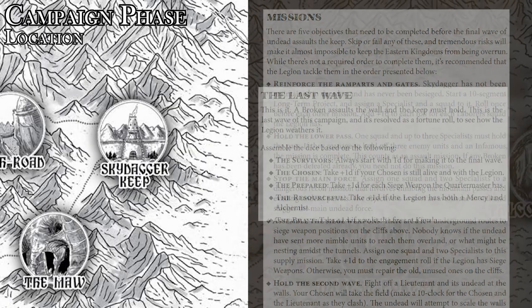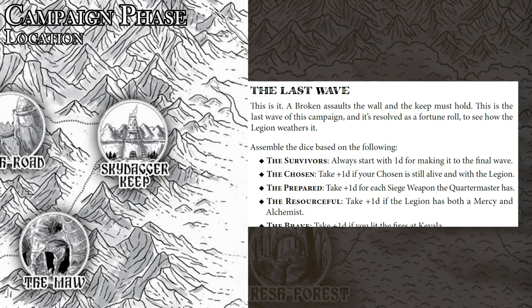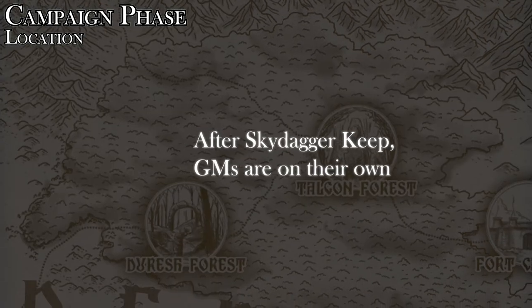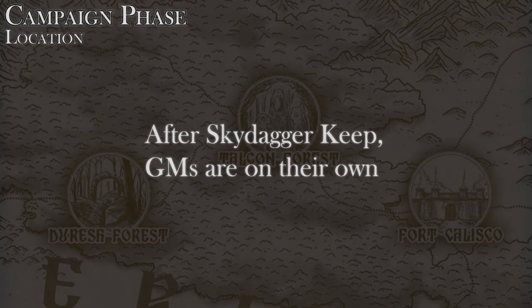Believe it or not, this campaign story culminates in a final single roll of the dice to determine whether the legion can fight off a broken or divine avatar corrupted by evil. After that, if GMs want to keep playing, they're on their own in terms of storyline, expansion of the setting, and specific locations.